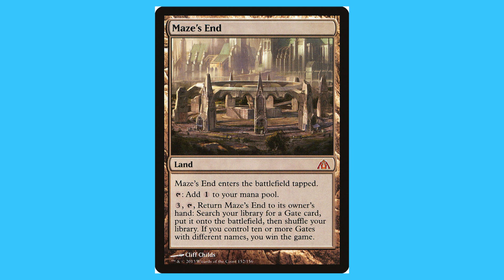Finally there is the special card. The reason I decided to include this is because it helps with gates and has an ability with gates, however the card itself is just a land. Maze's End: a land, mythic — enters tapped; tap to add one mana to your mana pool, or tap and pay three to return Maze's End to its owner's hand, search your library for a gate card and put it on the battlefield, then shuffle your library. If you control ten or more gates with different names, you win the game.